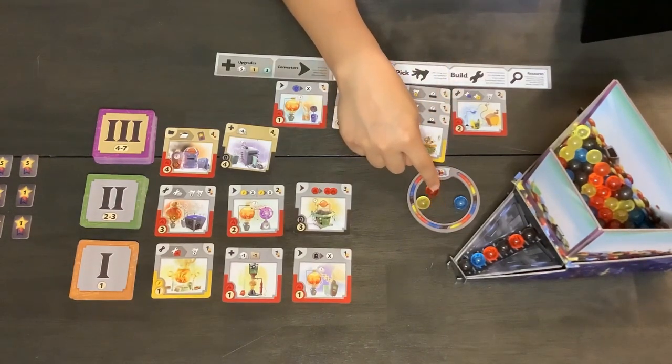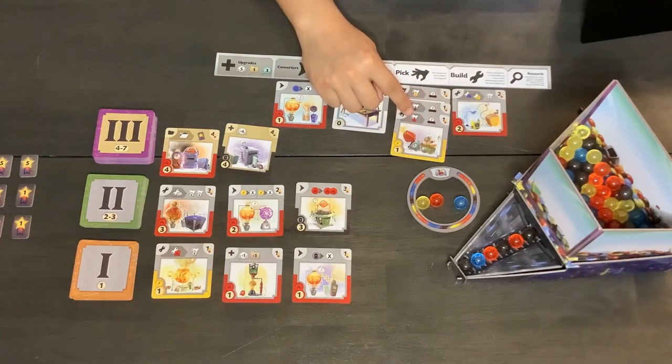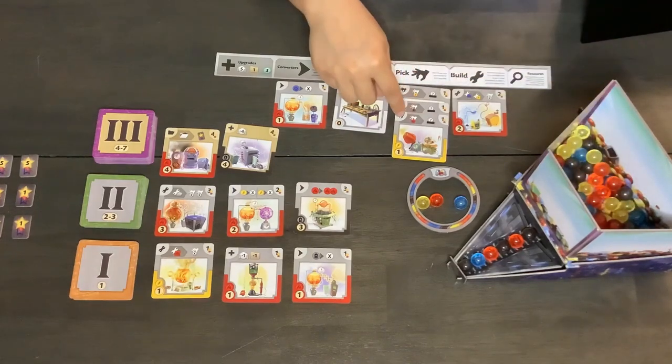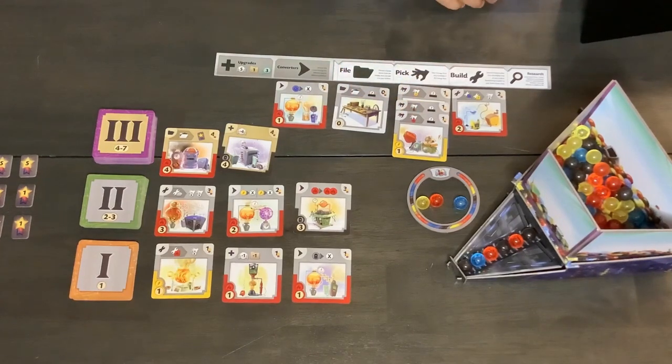Just because you picked out a red marble doesn't mean that the pick action card gets activated. Just because you built this card this turn doesn't mean this card can't activate — but because you picked this marble randomly from the dispenser, that means you didn't pick the marble, it was randomly chosen. So this does not get activated, and that is the end of your turn. To master this game, you really have to be thinking about how your cards will work together to build the best machine possible.